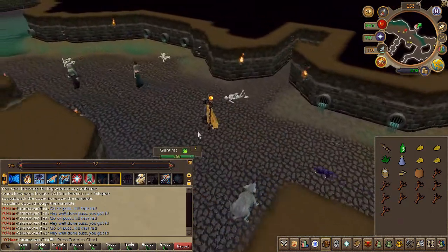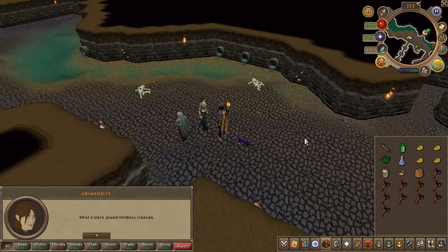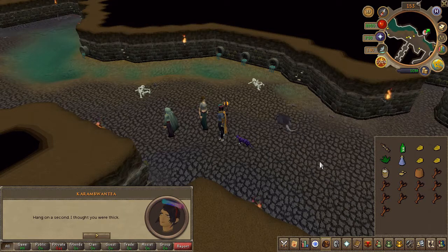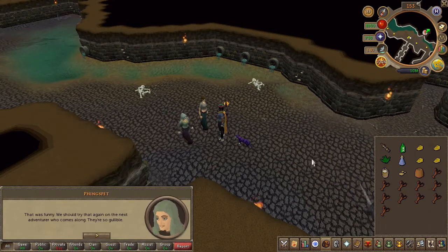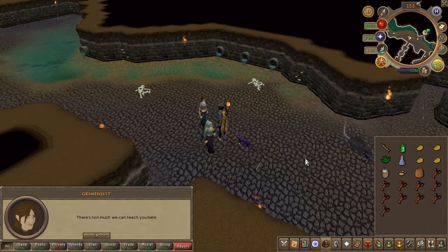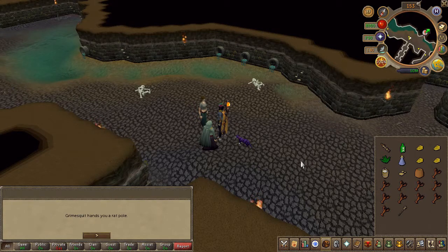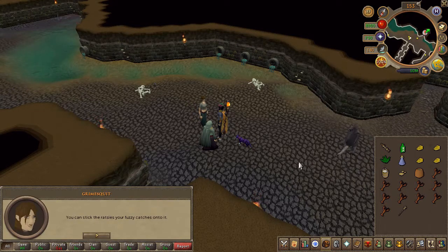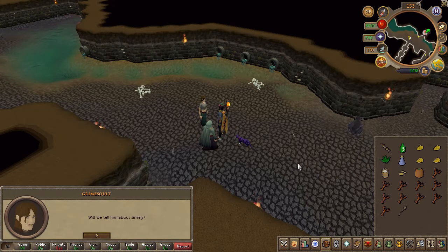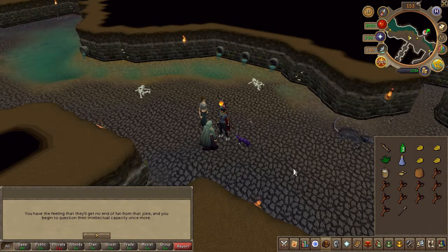Head back to one of the sisters and talk to them. This is a pretty lengthy dialogue. At the end you should receive a rat pole.